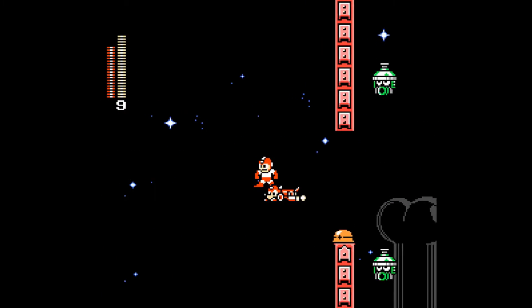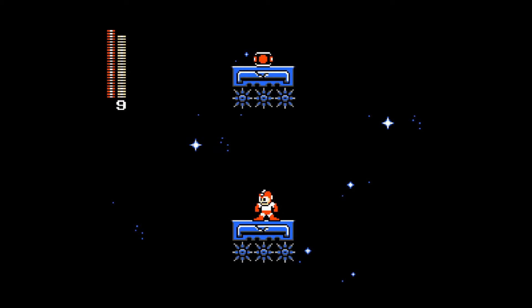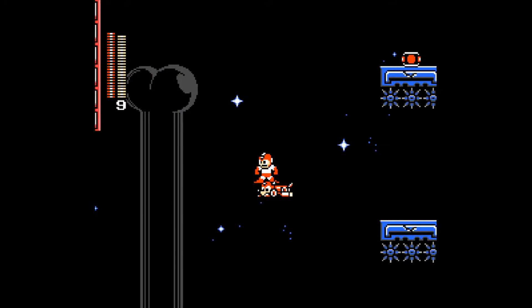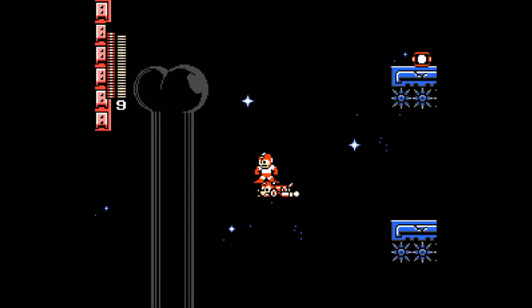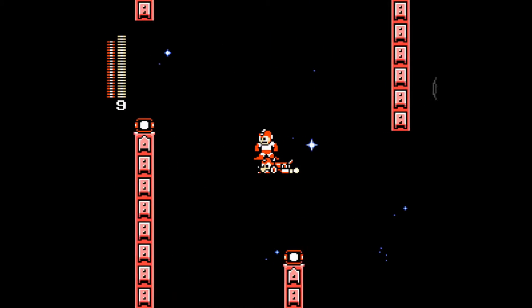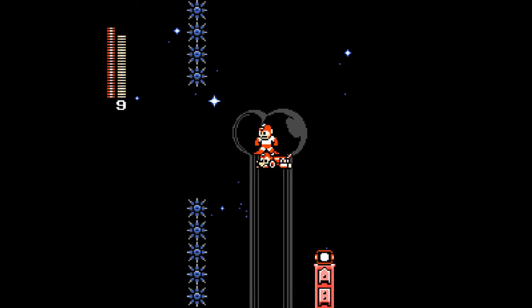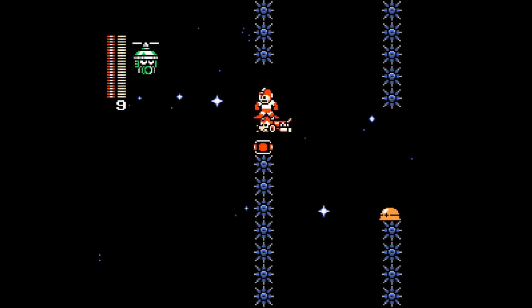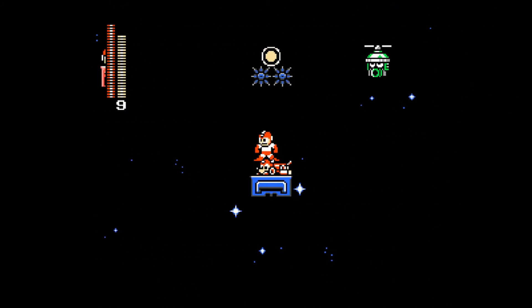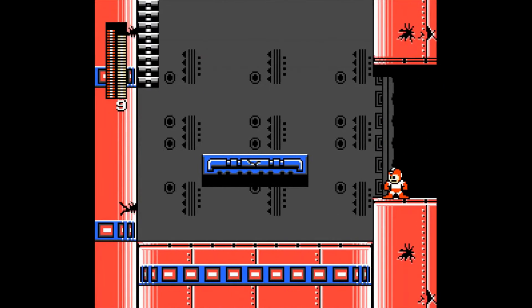Don't worry about the copters, they will not aim at you. Pick up the energy. That's the first part. Off we go again. I was a little bit distracted, because it occurs to me that those circular objects on stilts have a very interesting aesthetic. They definitely don't look anything a bit dodgy at all.